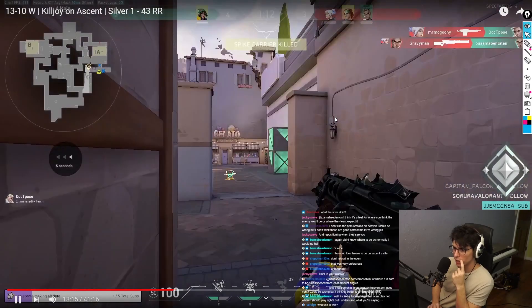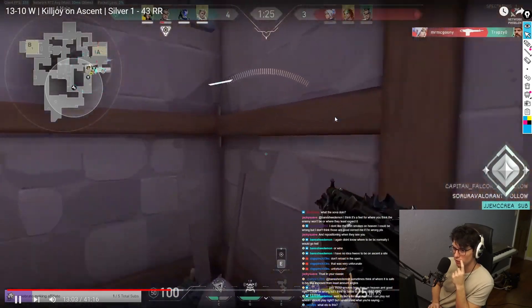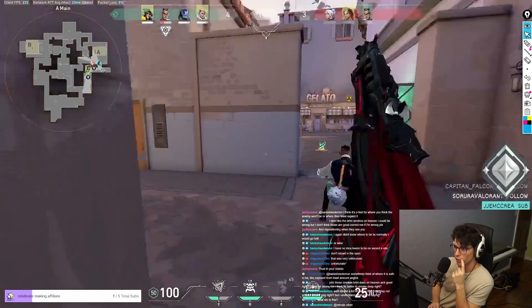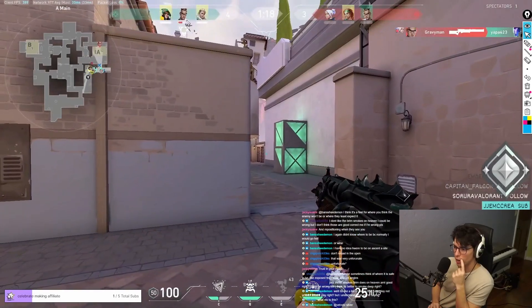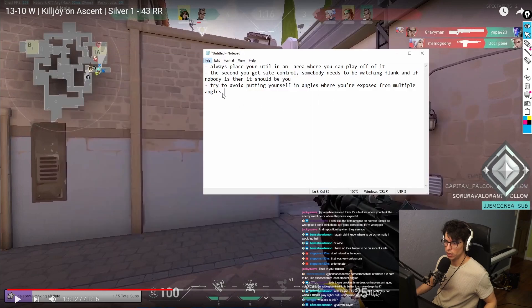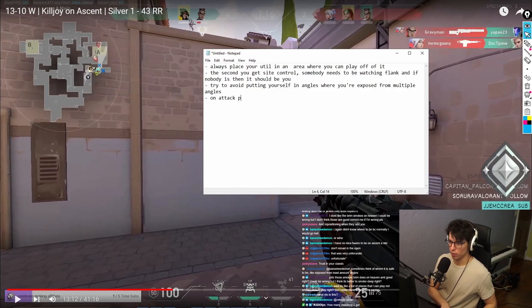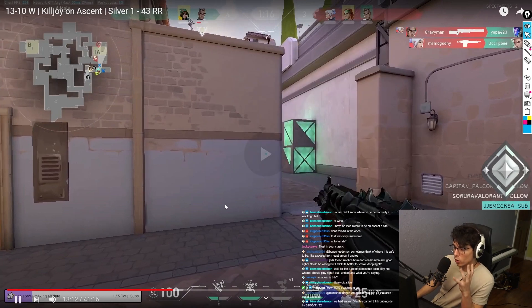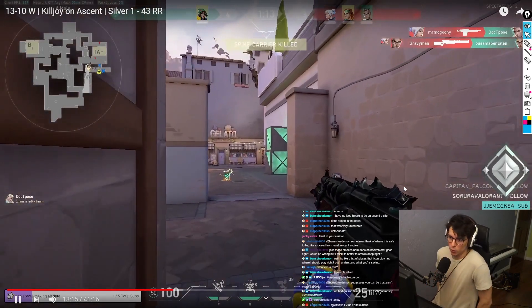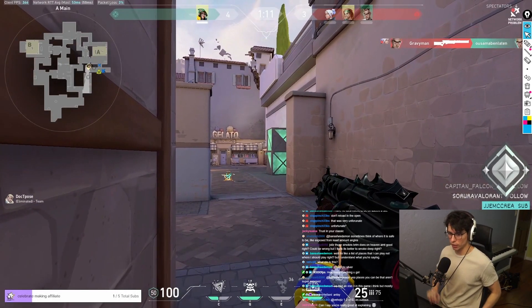You should pop your ults way, way earlier. If you are planning on ulting on attack, pop your ults right away — before your team gets antsy. The second you guys get main control, pop it, then wait out the timer. Wait for it to get to two, and then you can do something.